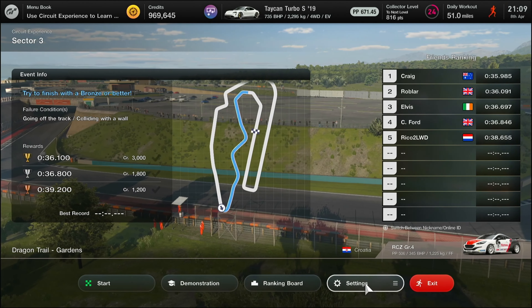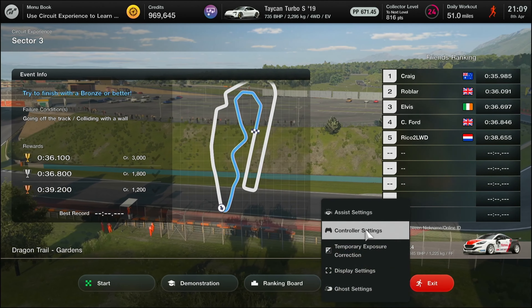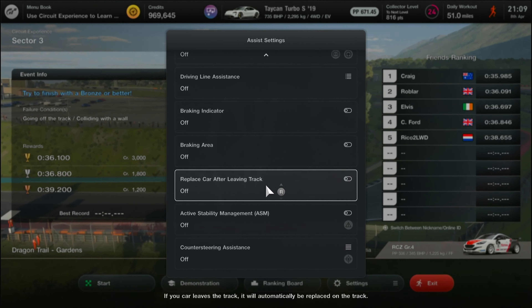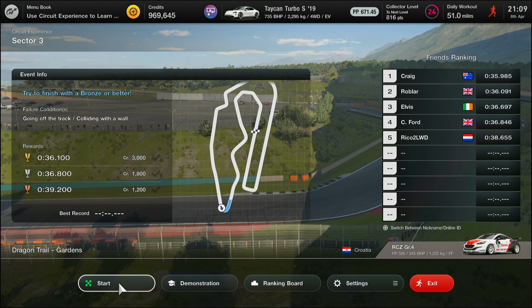And you'll find — you can see there — Craig sat at the top. My controller settings don't really matter, but my assistance is the same each time: Default ABS, Traction Control 1, everything else off.